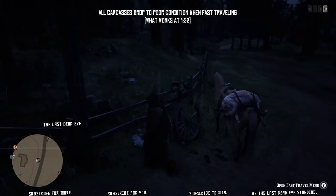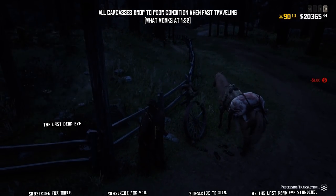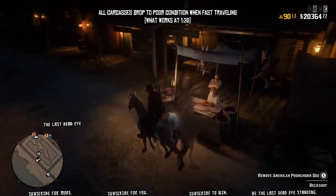However, if you put a large carcass on your horse instead of a large pelt in that slot and then fast travel, it will drop to poor condition just the same as those geese did, but it will not vanish like the pelts do.